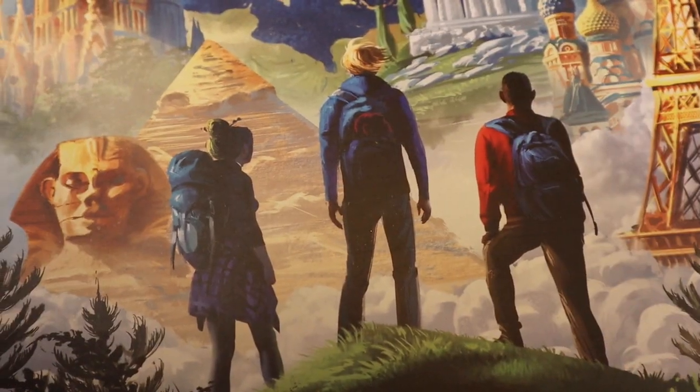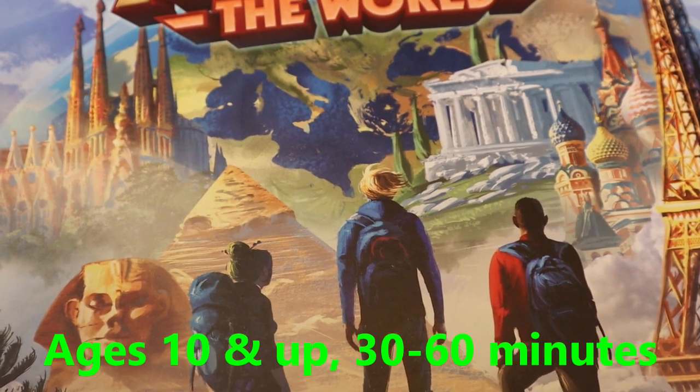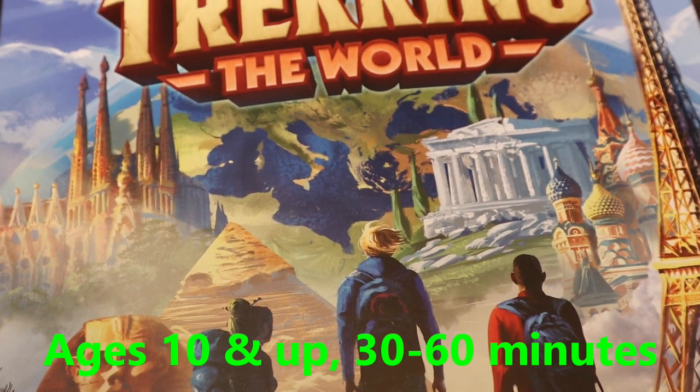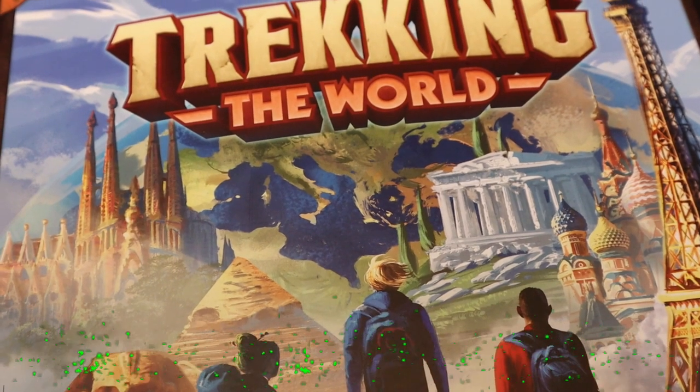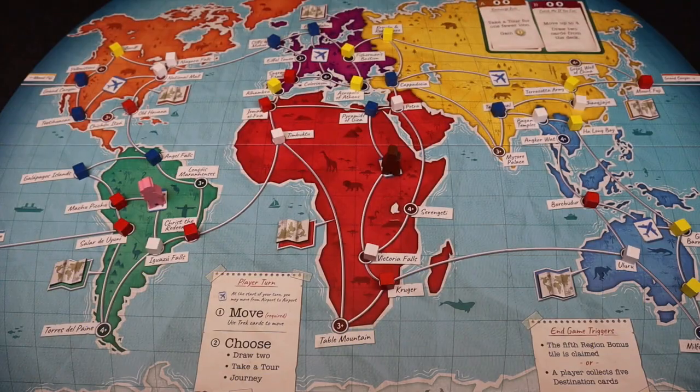Let's go to the table for a quick overview of how this game is played. Trekking the World is a 2-5 player game where we the players are travelers racing around the world to visit popular locations. To set up the game, we will place the game board in the middle of the table. As you can see, the board is a colorful map of the world, which is very eye-catching.